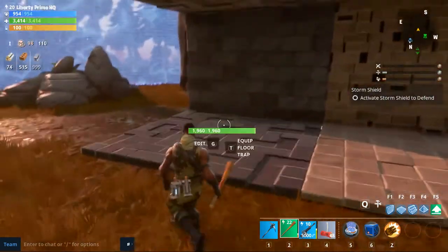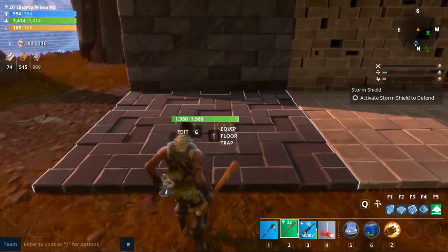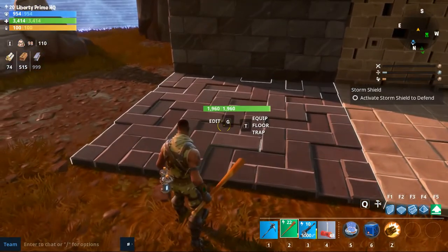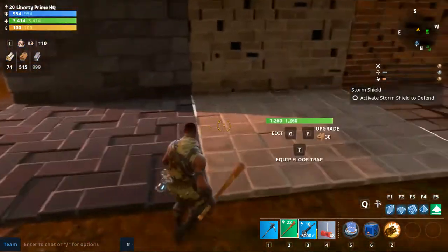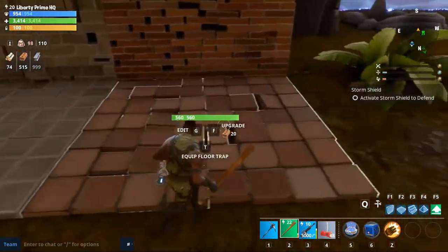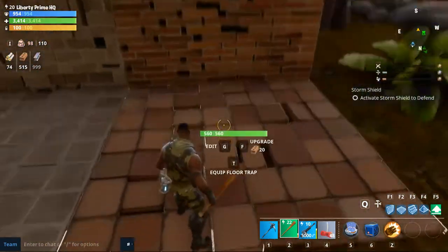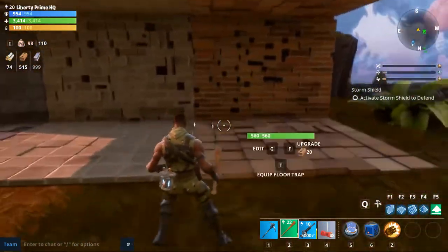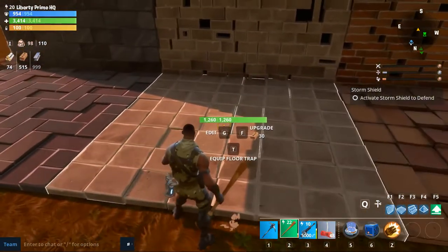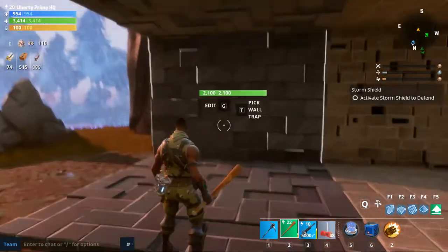I recommend using stone in battle. But if you're going to use it to route or funnel husks, don't upgrade — maybe just use level 1 to take some damage if the husks explode in there. Always try to upgrade beyond level 1 though, because level 1 can be taken out pretty easily just like wood. Level 2 can take a pretty good amount of hits, and level 3 can take a lot.